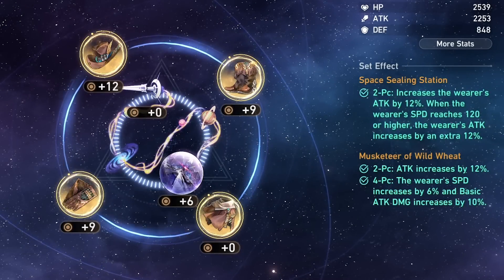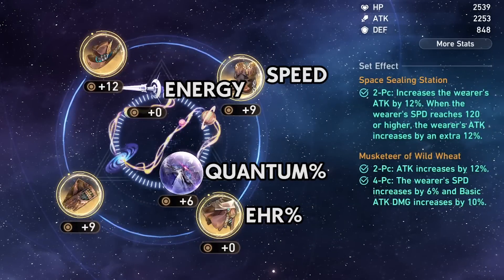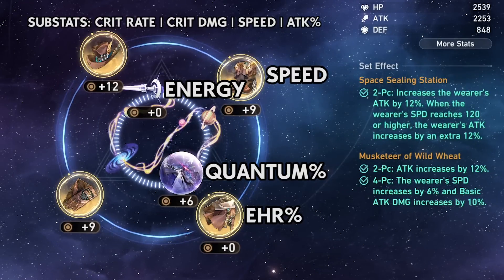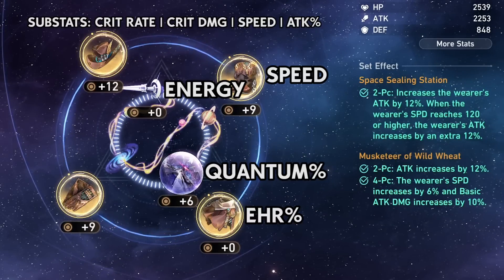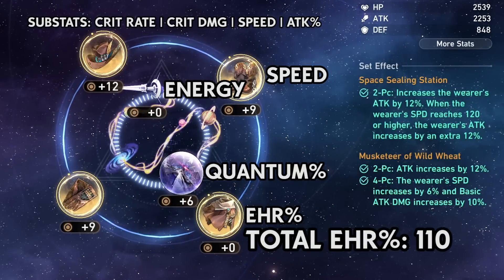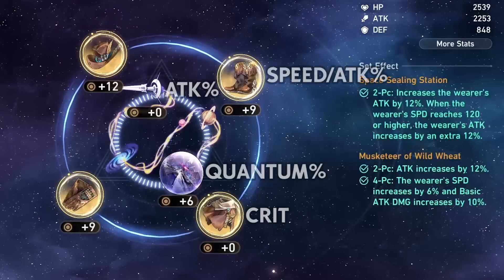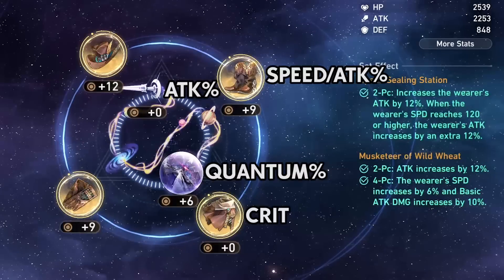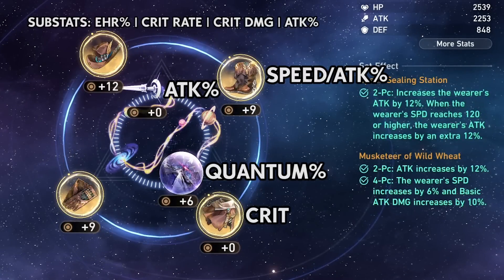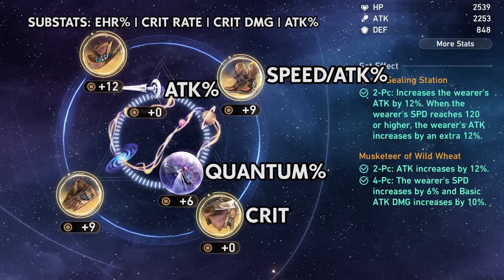There are two stat breakdowns for Silverwolf. The first is an effect hit rate chest, speed boots, quantum damage planar sphere, and energy recharge link rope. Substats should be a combination of crit rate, crit damage, speed, and attack. You should take effect hit rate in substats depending on how much you're getting from traces, light cones, and relic sets — aim for a total of 110% effect hit rate from all sources. For a more personal damage build, take a crit rate or crit damage chest, attack percent or speed boots, quantum damage planar sphere, and attack percent link rope, still prioritizing effect hit rate in substats.